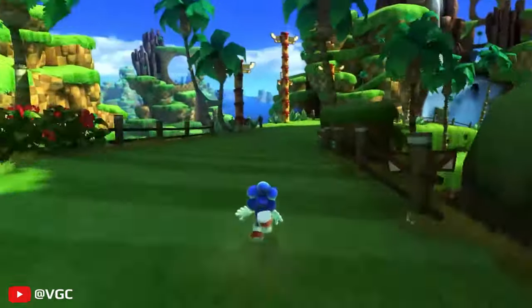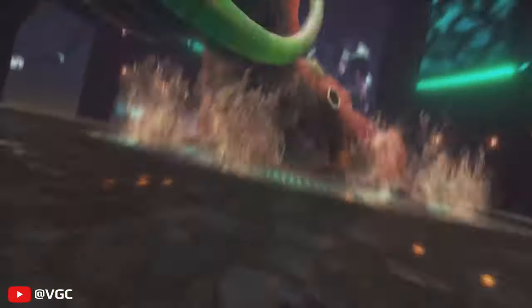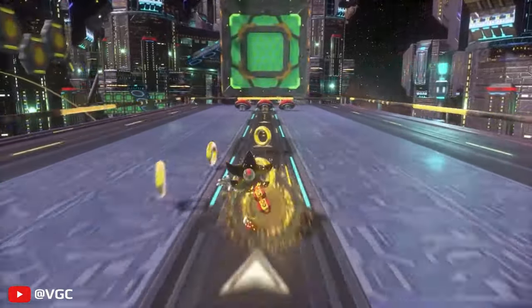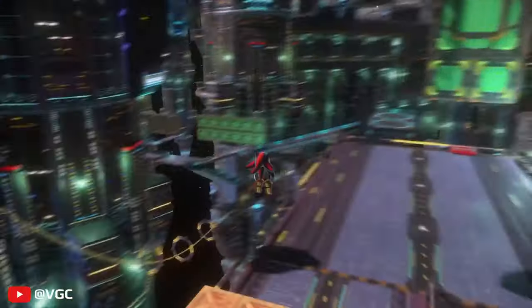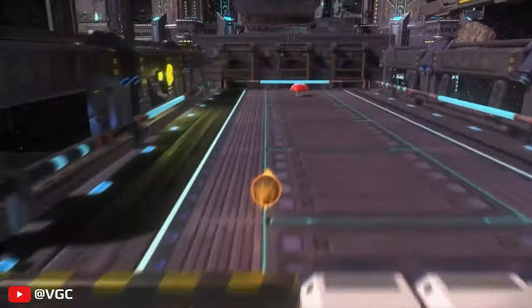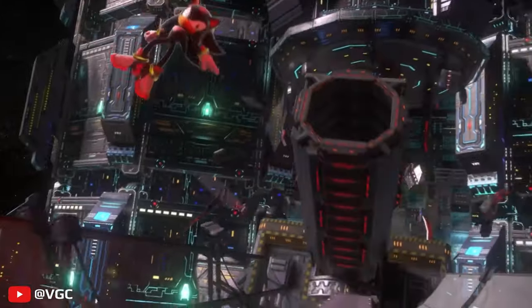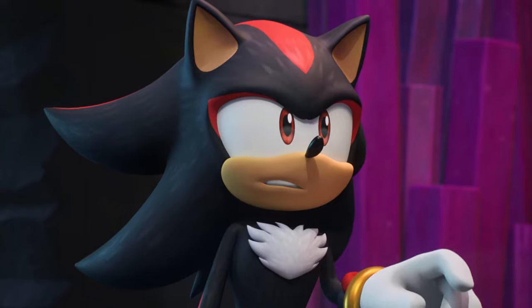First up, some gameplay footage from VGC showing off Sonic's levels, but what's important here is the Shadow stuff, where we get the full first level and the BioLizard boss fight. The footage is played by someone who almost never boosts in the entire level, making it look slow and empty, but in reality you'd usually be blasting through most of it. The visuals in this level are really really good. I also really like how expressive Shadow looks — for a while we were getting stagnant and lifeless animations in Sonic games, so I'm glad to see actual animation being put into these characters again, as well as with things like Sonic Prime.